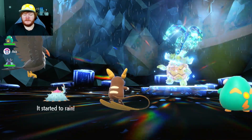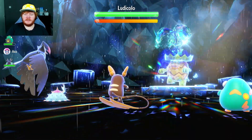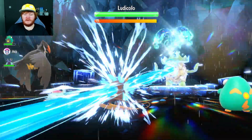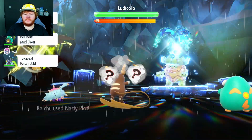We have a six-star Water type Ludicolo. Let's begin. He's going to use Rain Dance, so we're going to use Eerie Impulse here to lower his Special Attack by two stages, because that Hydro Pump under Rain Dance is a very dangerous plan. Even with Eerie Impulse it still does 100 damage.